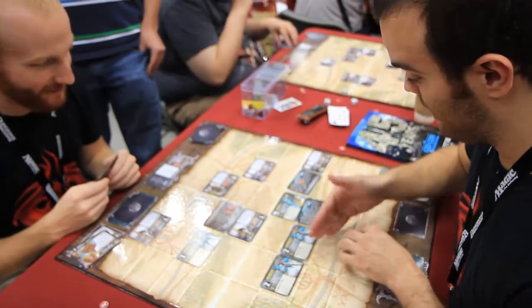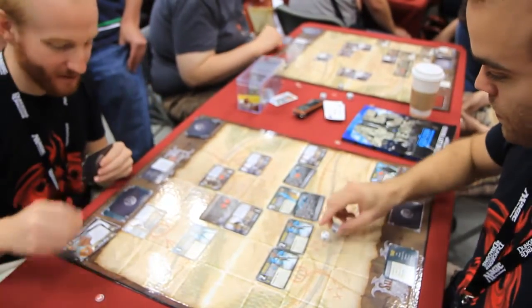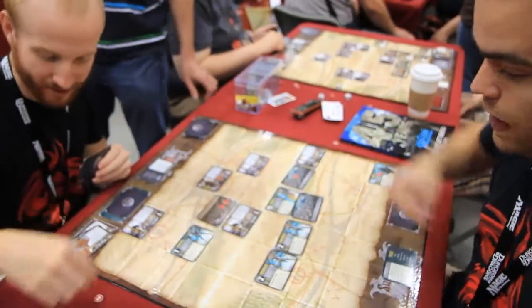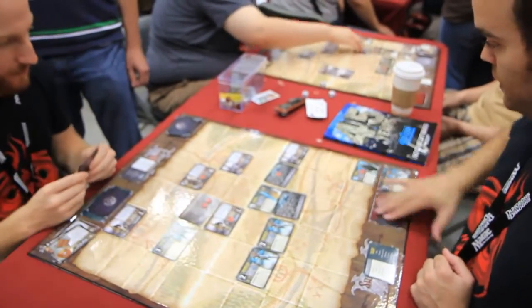At the end of my attack phase, I'm going to have this unit attack that one again. Got him — he only has two hits. And then I'll use this guy's magic ability to discard him.